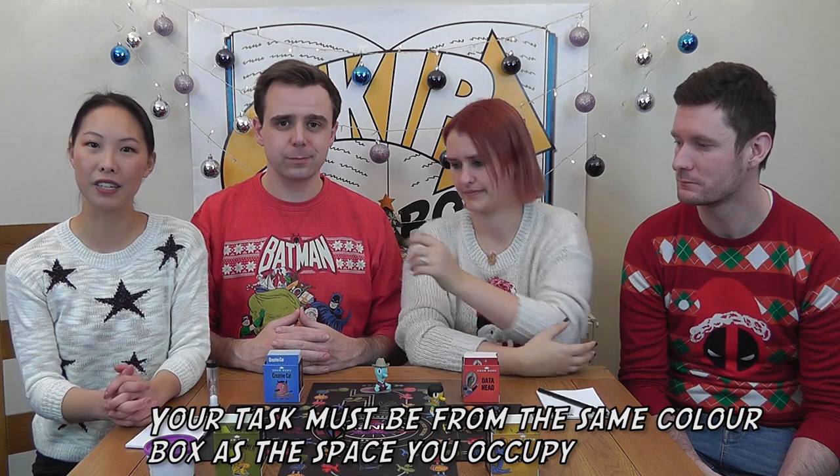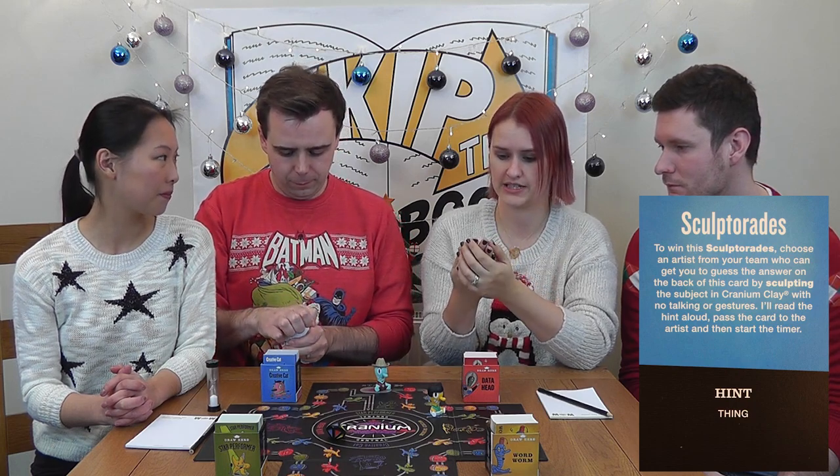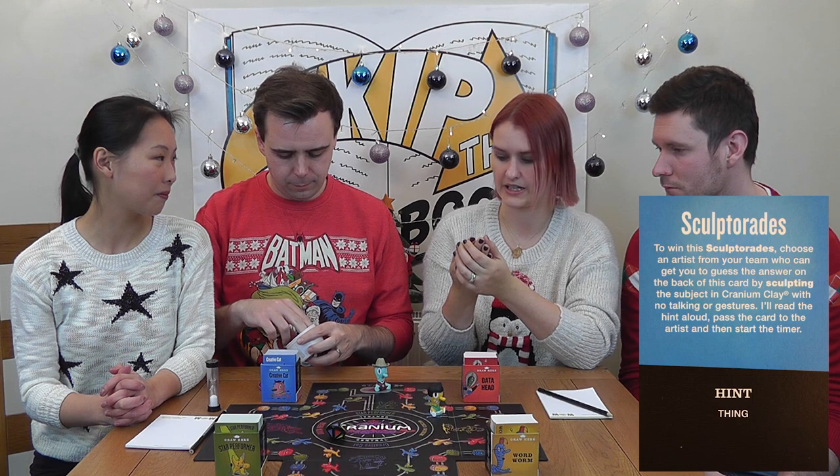Now it's back to us. We're on a blue space so we have to do Creative Cat this turn. This is a Sculptor Odds. To win this, choose an artist from your team who can get you to guess the answer on the back of this card by sculpting the subject in cranium clay with no talking or gestures. I'll read the hint aloud, pass the card to the artist, then start the timer. The hint is: it's a thing. Paul is much better with his hands so he's going to be the sculptor and I will try to guess the answer.